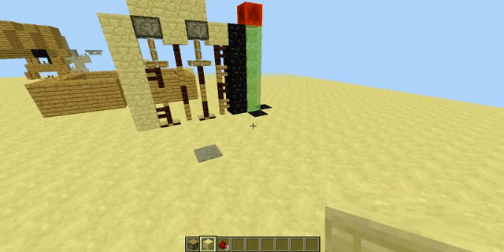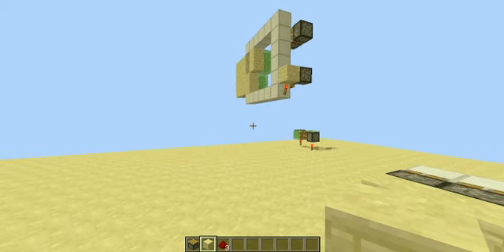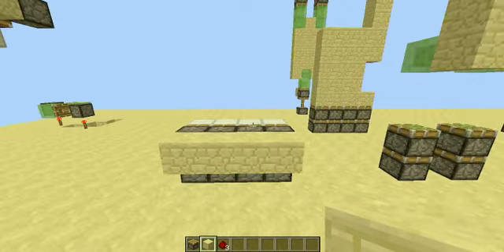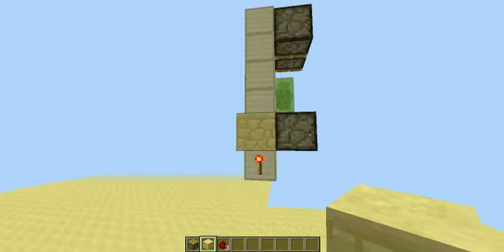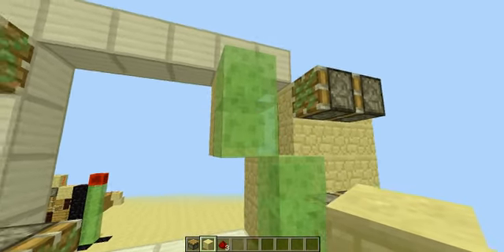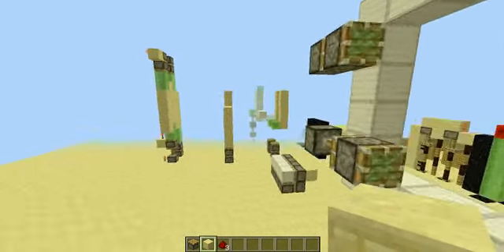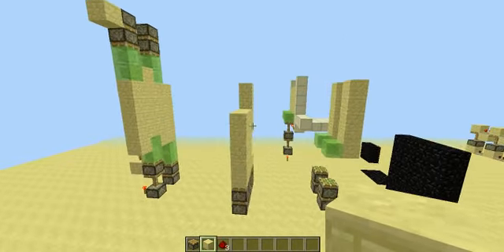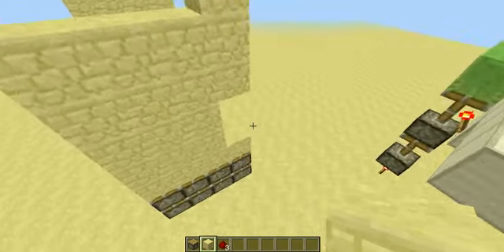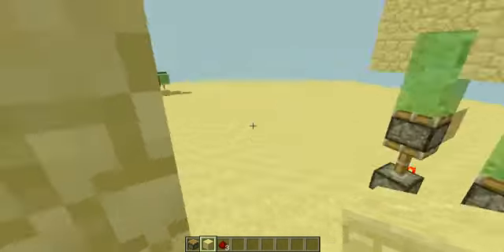I hate the slime block piston mechanics — how they push every block they're attached to. But let me show you some of what I attempted to do. I attempted to do something like this, where it had two sides that were pushed across simultaneously. But I couldn't get them to go in, so it would have been a one-time-use door — and why would you build that? Similarly, I tried to have something like this, but that wouldn't work. Double piston extenders only got you a 2x4 door.